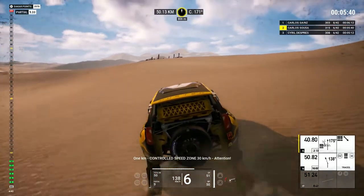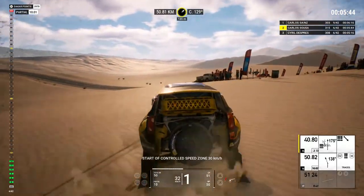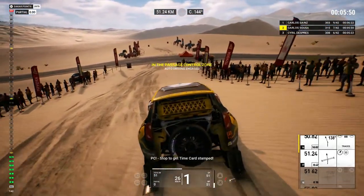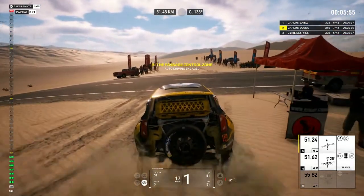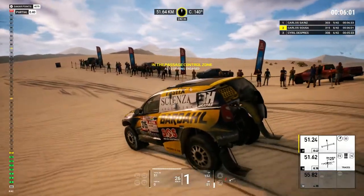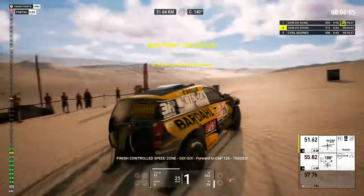One K, controlled speed zone, 30 Ks per hour. Start of controlled speed zone, 30 Ks per hour. Why are you going so fast? PC, stop to get time card stamped.